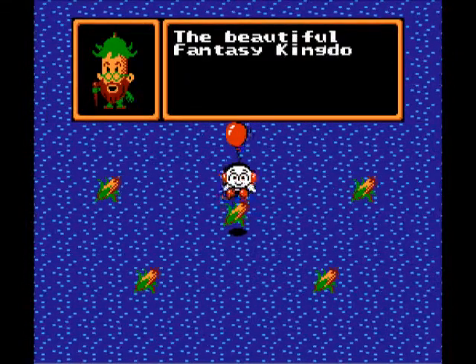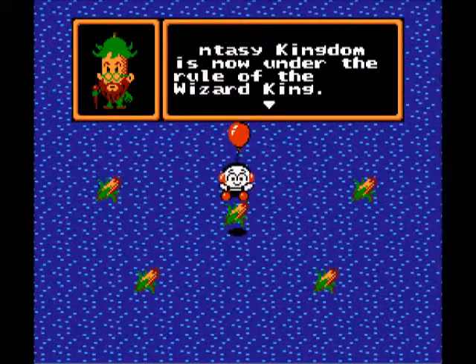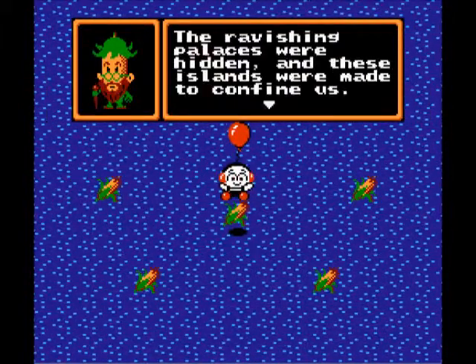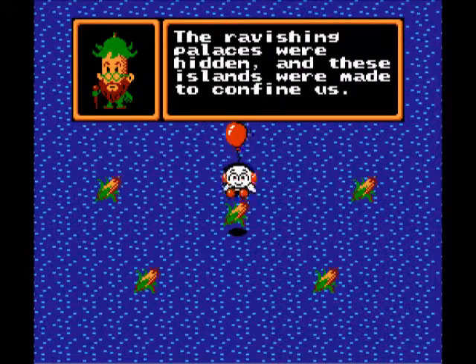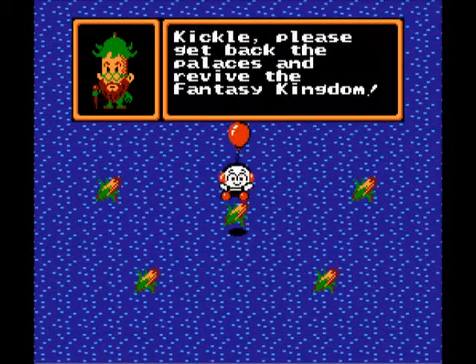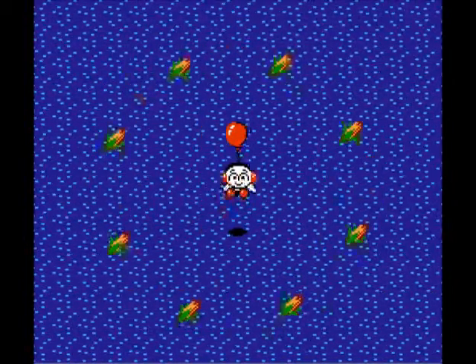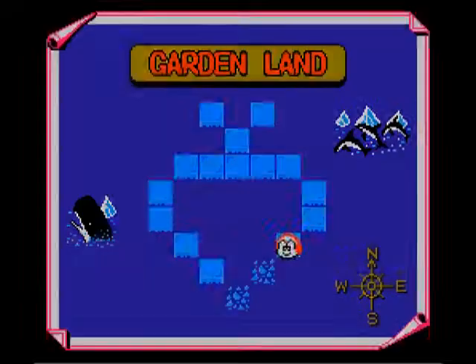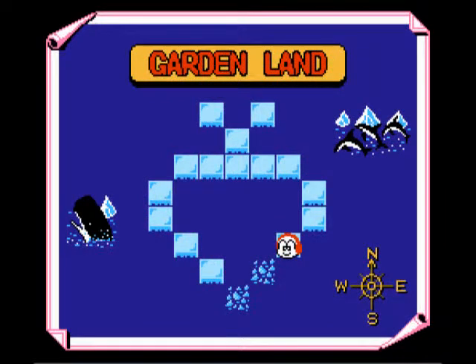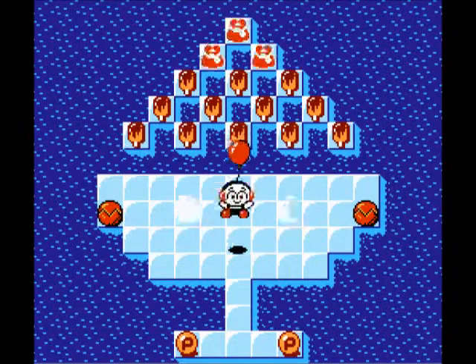The beautiful fantasy kingdom is now under the rule of the wizard king. The ravaging palaces were hidden and these islands were made to confine us. Kickle, please step back to the palaces and revive the fantasy kingdom. There are four kingdoms in total and this is the first one — Garden Land. In each land you have to clear all the levels and defeat a boss, and save a princess.